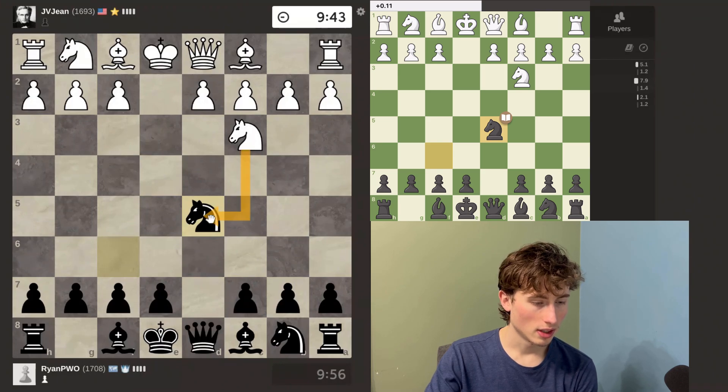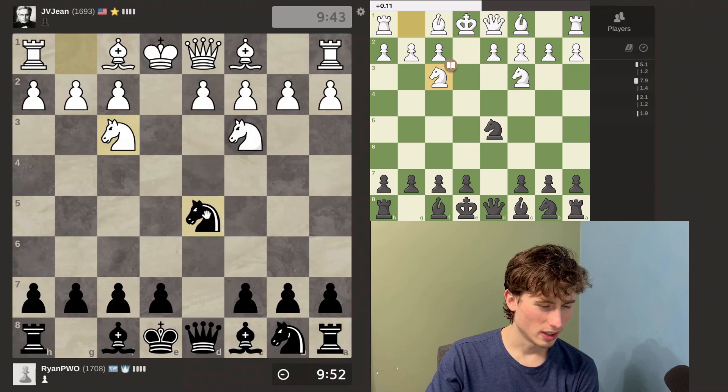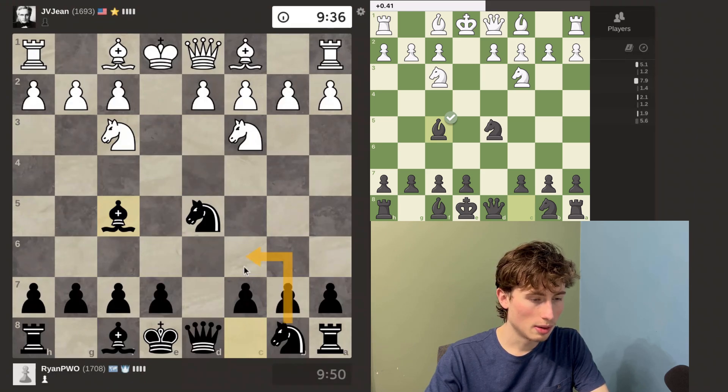My opponent takes, so I'll take with my knight. I could actually just take his knight, which is what I'm going to do eventually. But first I'll just develop some of my pieces, maybe push this pawn, maybe develop this knight.